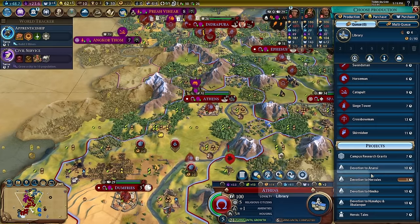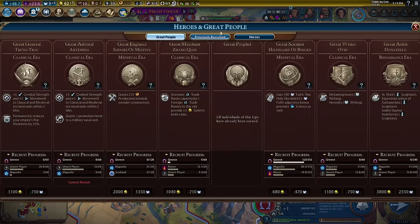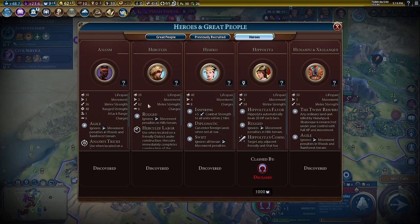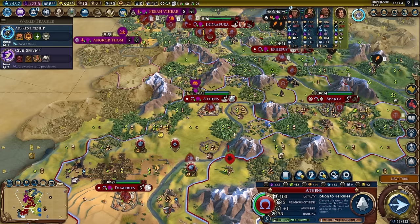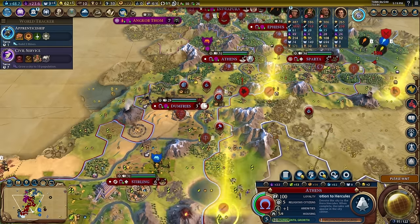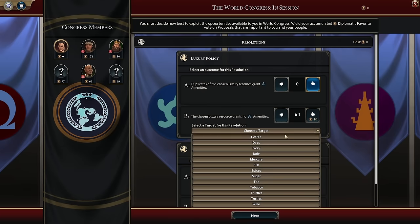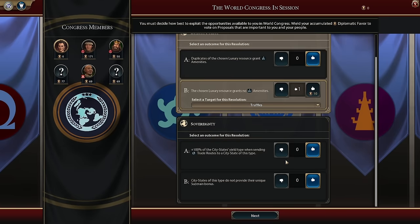And the best part — Hercules! Let's do this. Hercules, what are you at now? 62! He went from 40 to 62 — that's so much. I've already marked it out: we're going to build Hercules. We're going to do a nice campus down here, after this World Congress. We'll do truffles — sure.